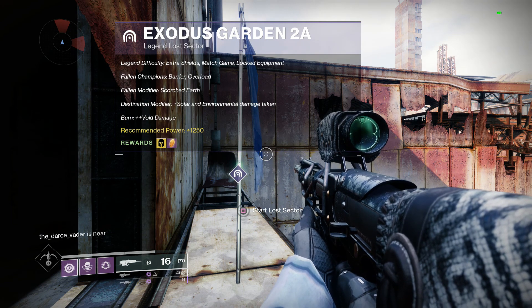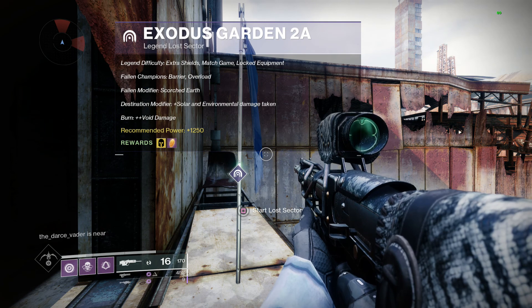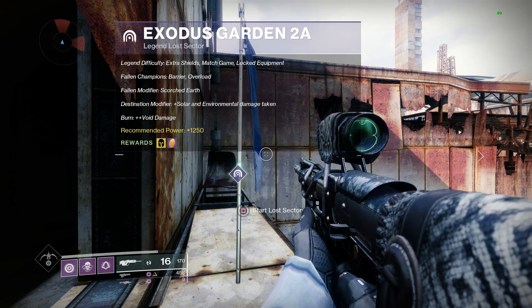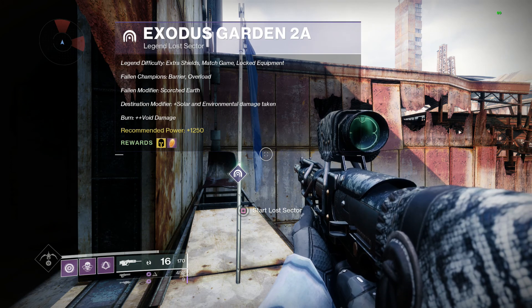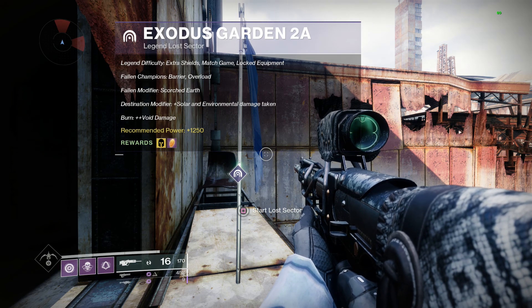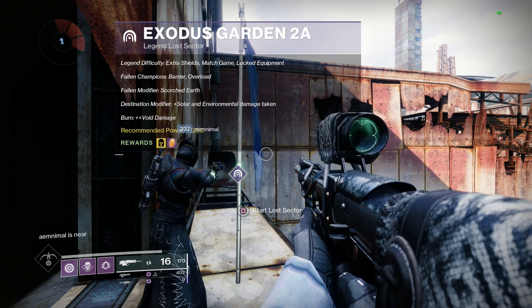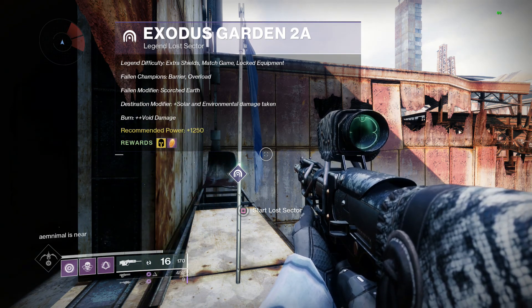The destination modifier is plus solar and environmental damage taken, and burn is void damage. I think the reward is exotic leg armor and an enhancement core. So I'll take you in right now — we'll go through the loadout and then proceed with the lost sector.